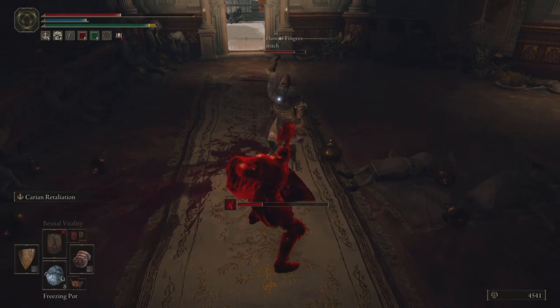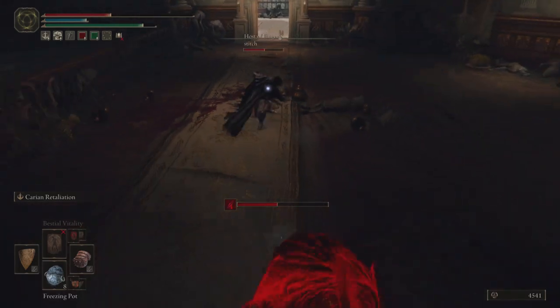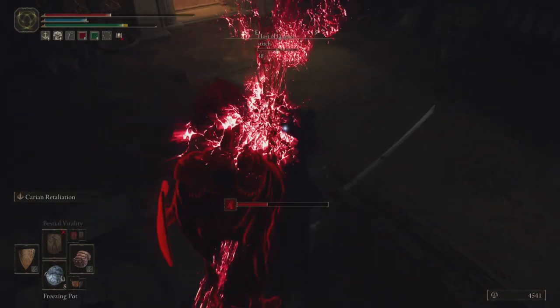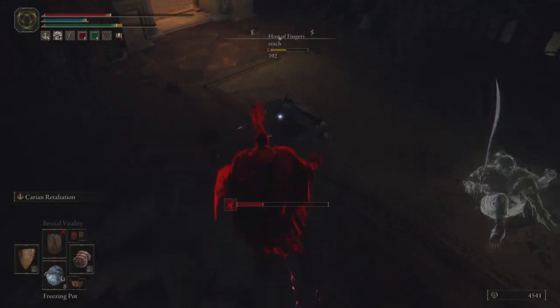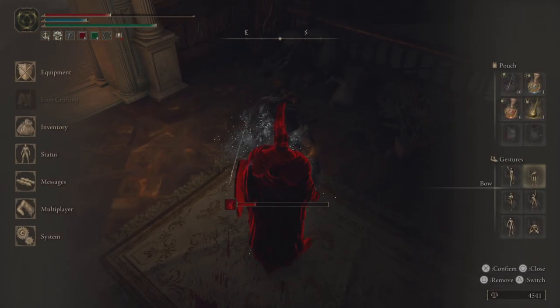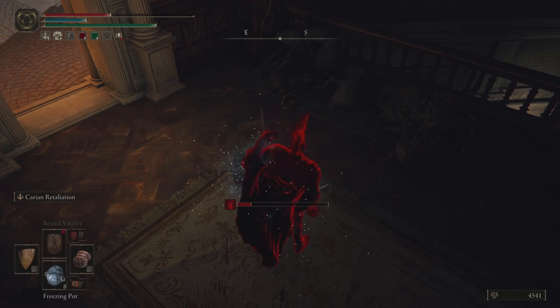It's going to be much harder to pull this off if you're using something like a colossal sword. You'll also note that I go for some backstabs throughout the showcase, mostly because I went for just a ton of parries and going for the riposte got a little bit boring — but I definitely recommend going for a riposte rather than a backstab.